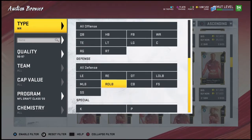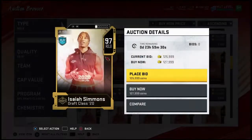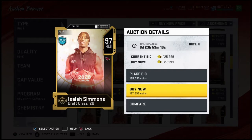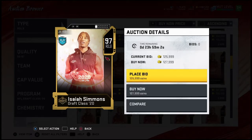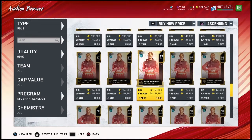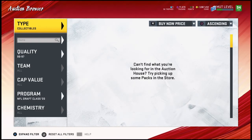Also at linebacker, this one is probably the best NFL draft card in my opinion — Isaiah Simmons, a linebacker with 95 speed, which is really fast. He's got some solid other stats too. The key is that 95 speed. You can tell he's going for a lot more than most 97s, which are going for about 100k to 105,000. I expect him to get over 150,000 to 160,000 pretty soon in the next couple of days after this dies down a little bit.